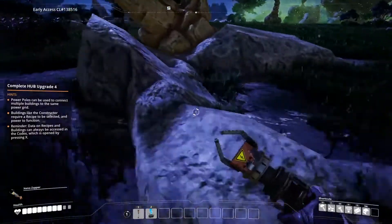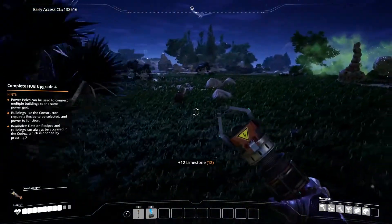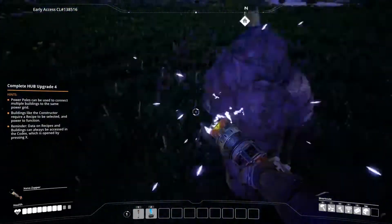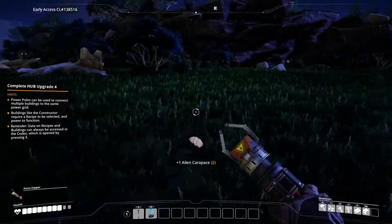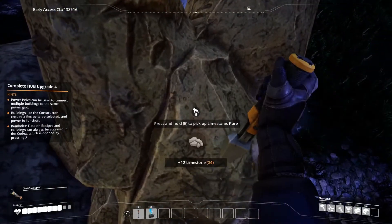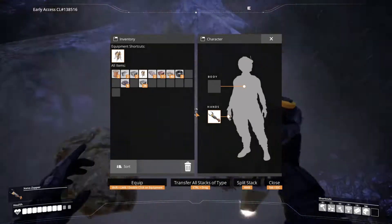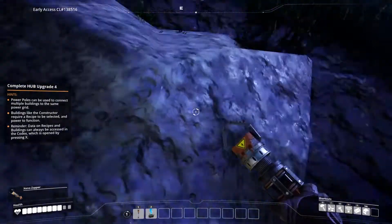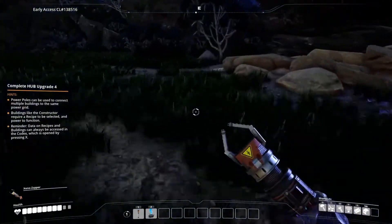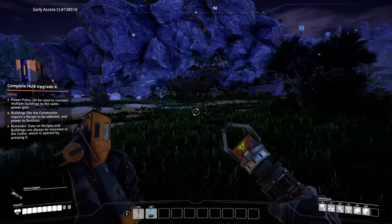We'll break some stuff over here and use what we get to make our concrete for the next goals. By the way, you can hold E to do manual mining — if you then hit Tab to open your inventory, you keep hacking away hands-free for a second. I got 49 limestone from that, which is going to be more than enough. Now we need to find the copper deposit again.